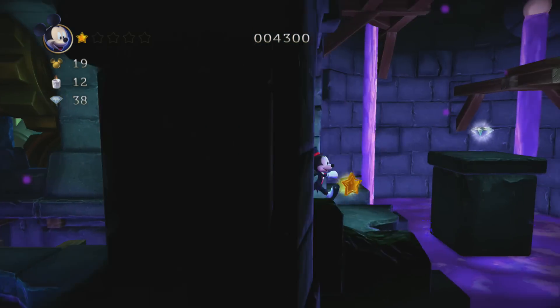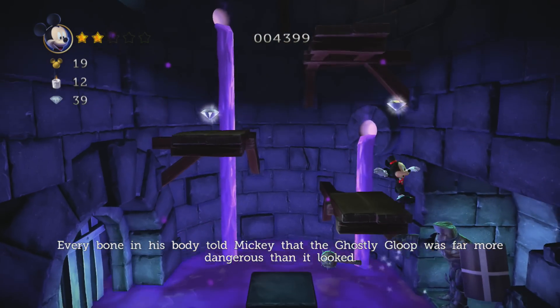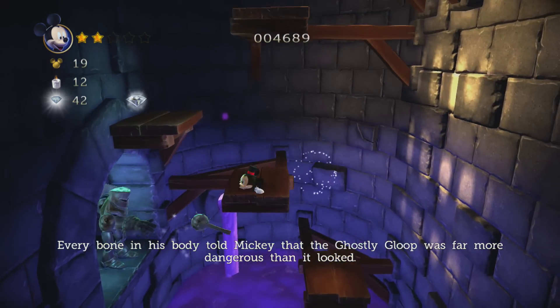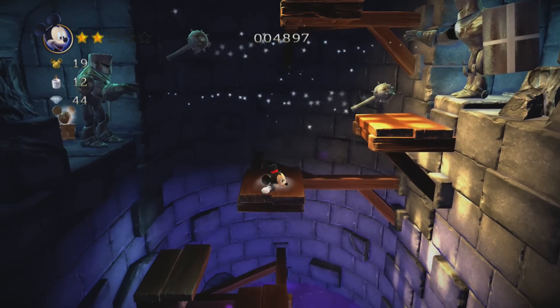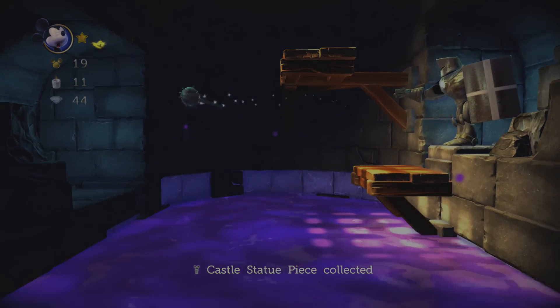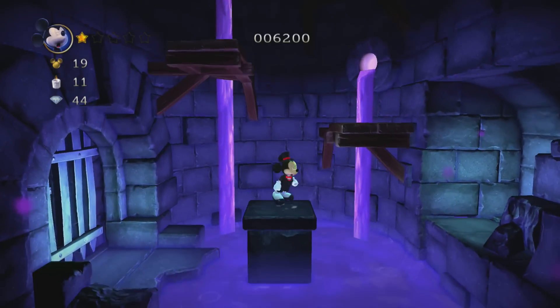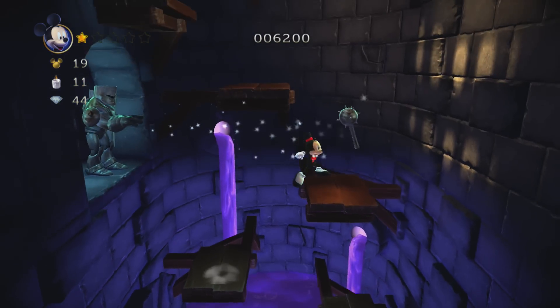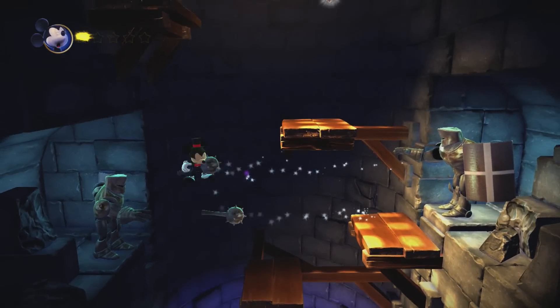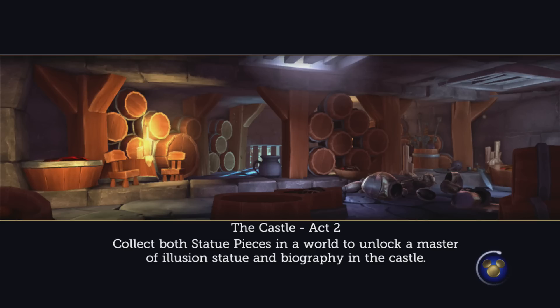All those platforms are crumbling beneath me! Run, Mickey, run. What are you stopping on the edge for? There's a statue piece — lucky that I saw it. I wonder if it's still there. We've got it picked up. I did not think that guy was going to throw again. So that's going to be a life gone — is that going to make us start the level over?